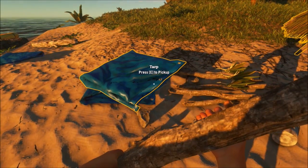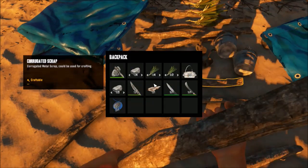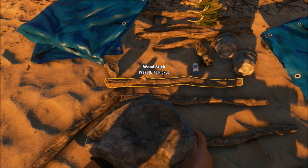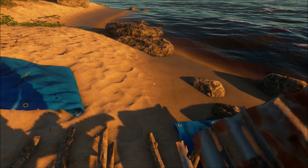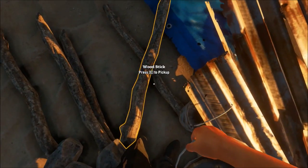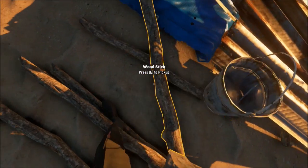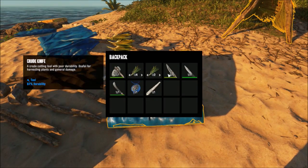Okay, toss these down. We need to toss down the sheet of metal, another bucket. Okay, so I guess we did have two buckets there. I'm just not familiar with the way the stacks work.